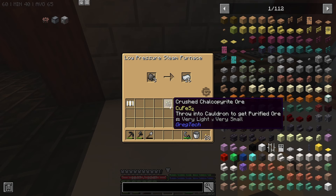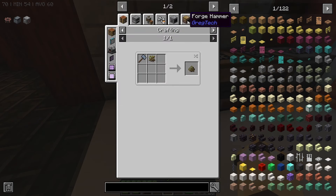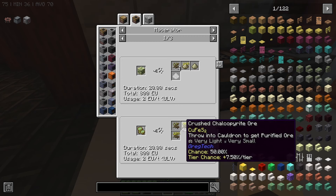It might be because if we look at this again and go to macerator - it says ultra low voltage. And if we hover over this, it says 50% chance, plus 7.5% per tier chance as well. So if it's ultra low voltage, you get 50%.